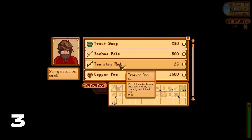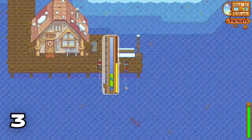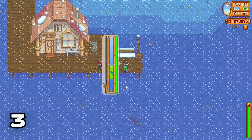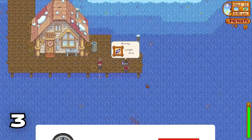Did you know that you can purchase a training rod from Willy and you don't need to be any sort of level in fishing? Using the training rod you can very quickly accumulate experience because it'll just give you starter fish, and it's a very easy way to get perfects, which gives you a huge XP multiplier.